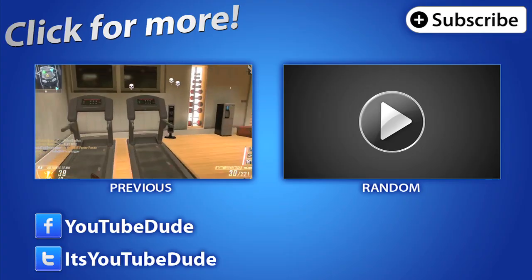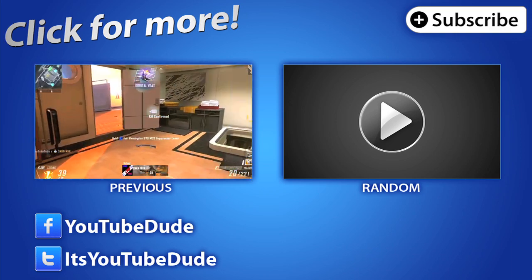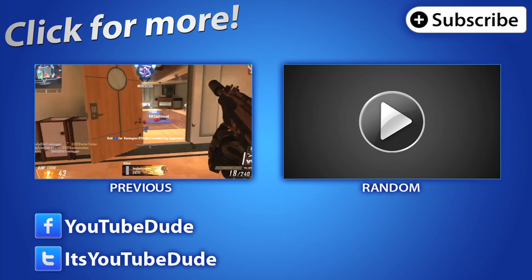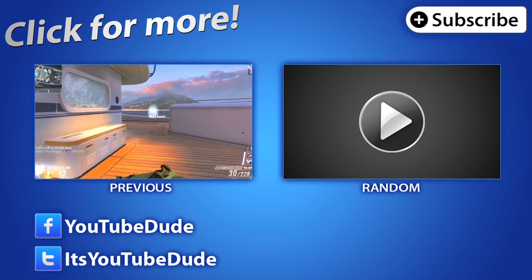I'm going to show you how I use that piece of equipment to get my scorestreaks a lot sooner. Let's break down the EMP grenade real quick. You get it at level 11, so much sooner than the Black Hat PDA, and it's similar to the EMP scorestreak. Any players affected by the EMP grenade will...